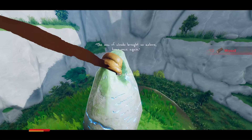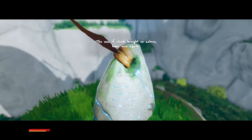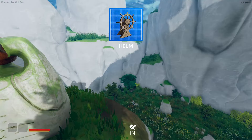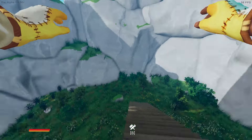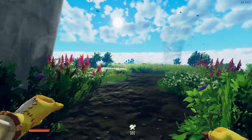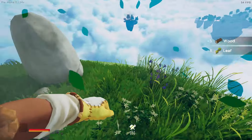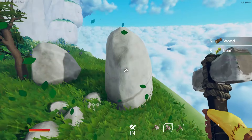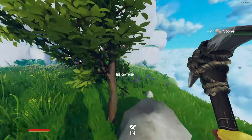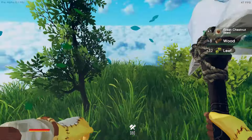All right, we made our way there! 'The sea of clouds brought us ashore, home once again.' What are you going to give us? A helm! This is making sense — I need to research. I need to find all those things on all islands I guess. And I can finally drive my own island! That was one of the things that made me so excited for this game.